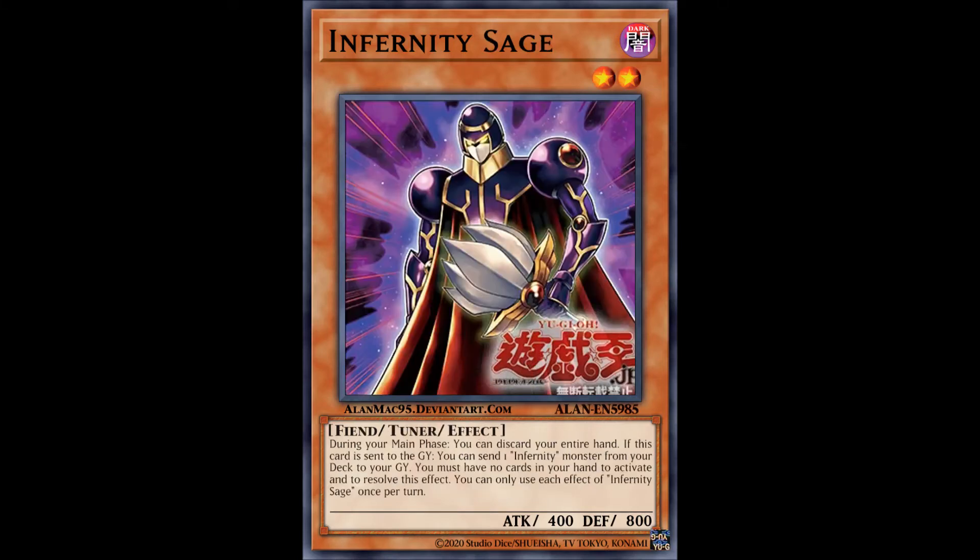Next up is Infernity Sage, which is meant to be run at least two copies, because its effects are pretty decent. It allows you to once per turn discard your entire hand during your main phase, and if it itself is discarded to the graveyard while you have no cards in your hand, you can enact a Foolish Burial play, which is something Infernities appreciate since there are lots of good graveyard targets. It was meant to synergize with additional copies of itself, although if you choose to run one, Infernities usually have no need to resort to measures this drastic to get rid of their hand.